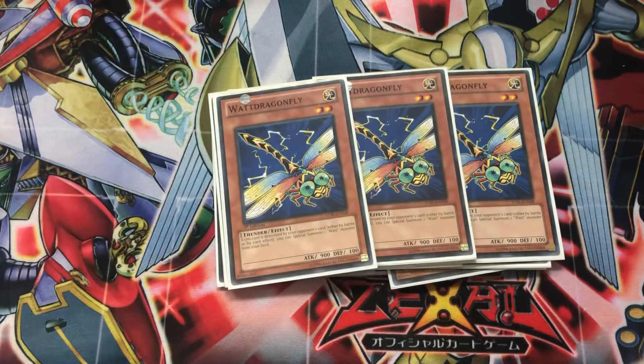Next, we've got three copies of Watt Dragonfly. If it's destroyed by an opponent's card, either by battle or card effect, it doesn't even need to go to the graveyard — you can special summon a Watt Monster from your deck. This is great if you have it and Watt Hopper out, just to be able to get your monsters out.